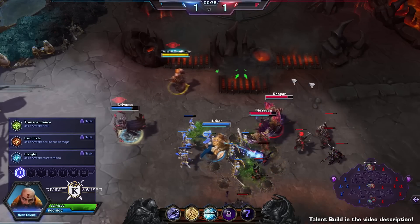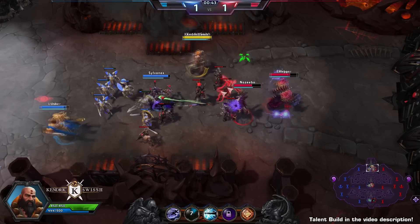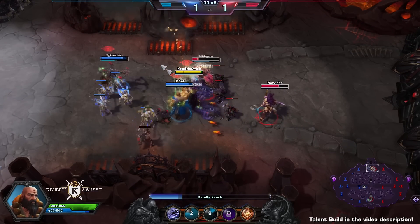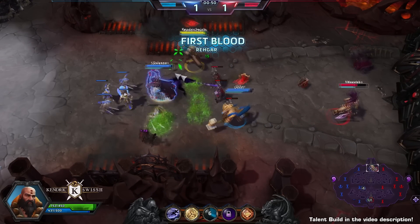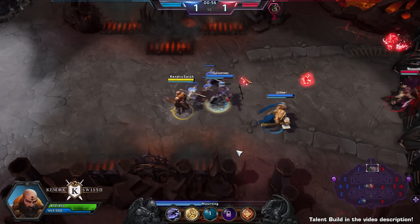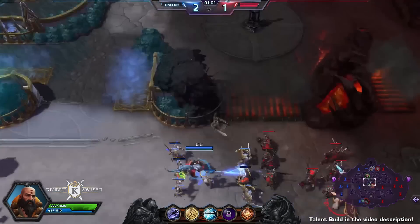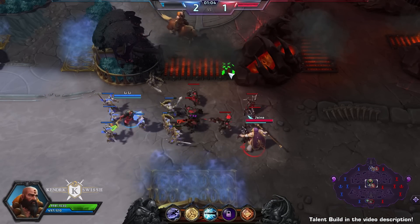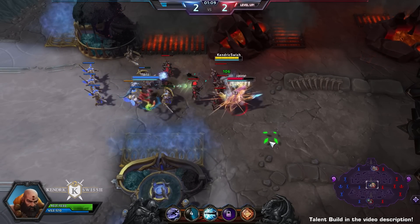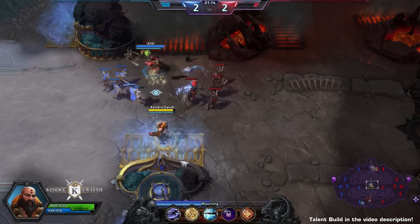For demonstration purposes we're going to skill Iron Fist, even though that is not the most competitive trait in my opinion. We're just playing against the AI because the quick match queue is currently not available on the public test realm — it is super busy, everybody wants to play the monk, and it would take a ridiculous amount of time to get into a quick match. So instead we're focusing on this match against AI to show you what Kharazim can do.